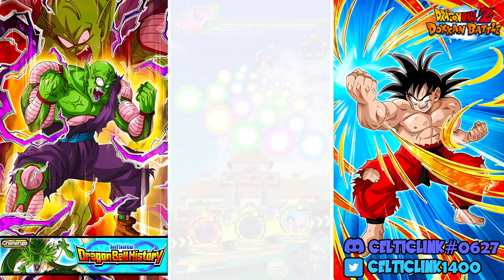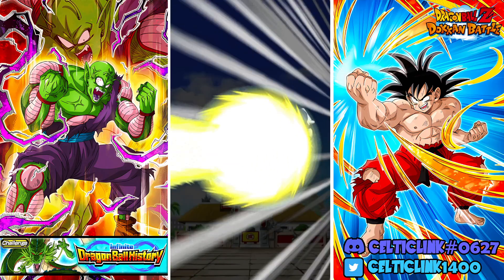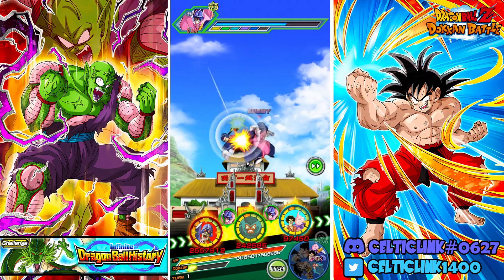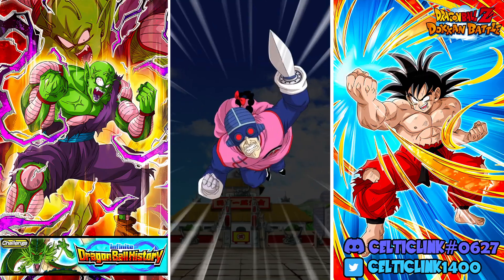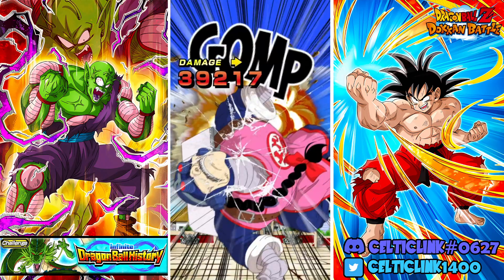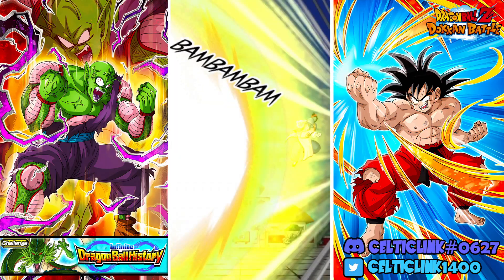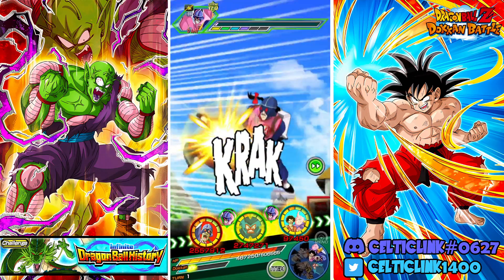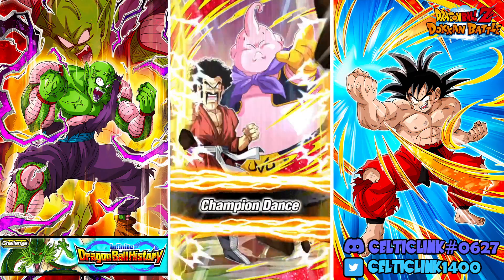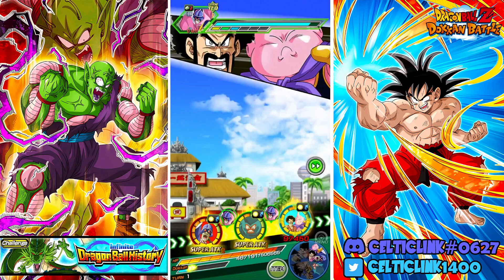We've got the EZA Cyborg Tau and the EZA Mighty Mask, who share a surprising amount of links — I was actually very surprised at how many links they share. The plan is to keep one friend World Tournament Goku on rotation, probably next to Jackie Chun, and then have the Great Ape Goku on this rotation stacking. That's the basic setup we want to go for.